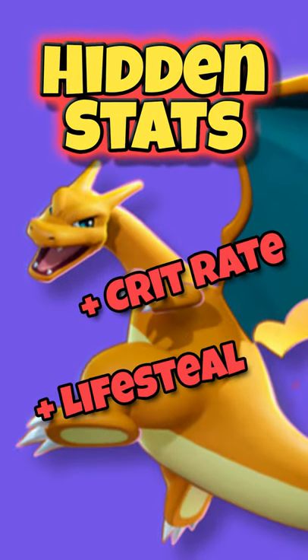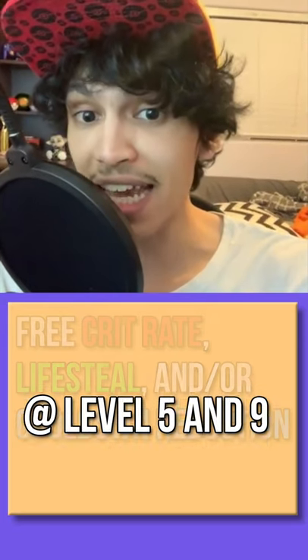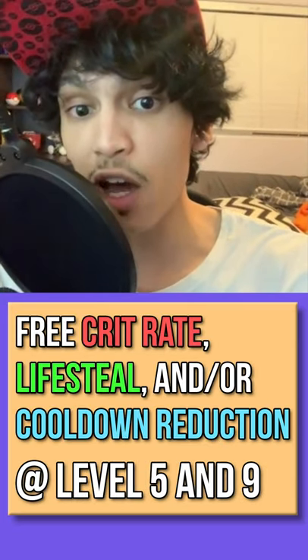Every character in Pokemon Unite has a hidden scaling stat. At levels 5 and 9, Pokemon can gain Crit Rate, Lifesteal, and/or Cooldown Reduction.